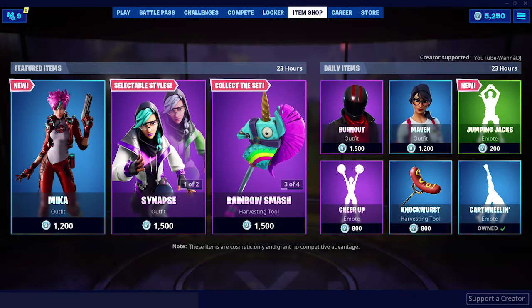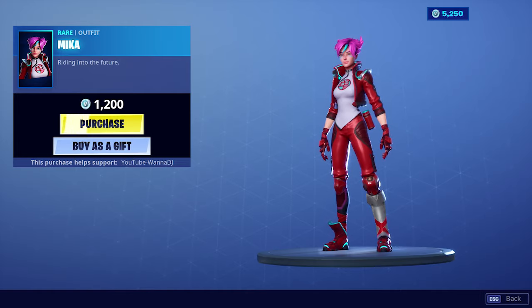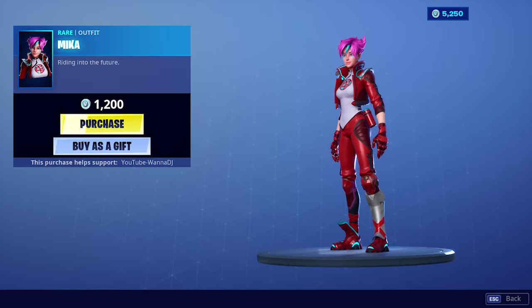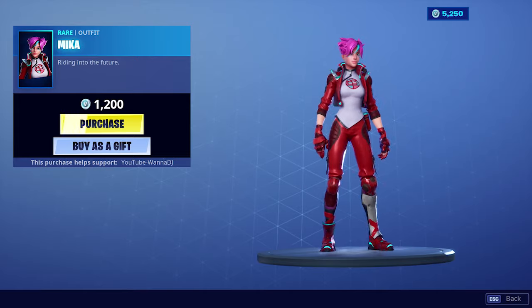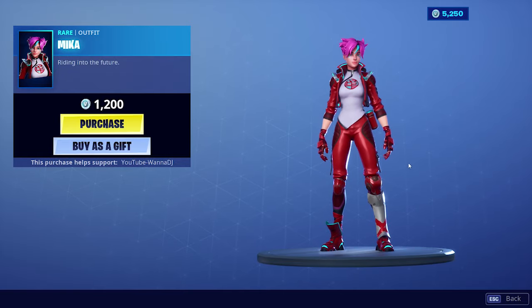It's Tuesday and that means we got new stuff on Fortnite Battle Royale. Today we're getting the Mika outfit — is it Mika or Mika? I believe it's Mika. Anyway, it has a cost of 1200 V-Bucks and it's not looking too bad — it has this kind of futuristic look, kind of reminds me of Apex Legends. I'm gonna go ahead and buy this skin.